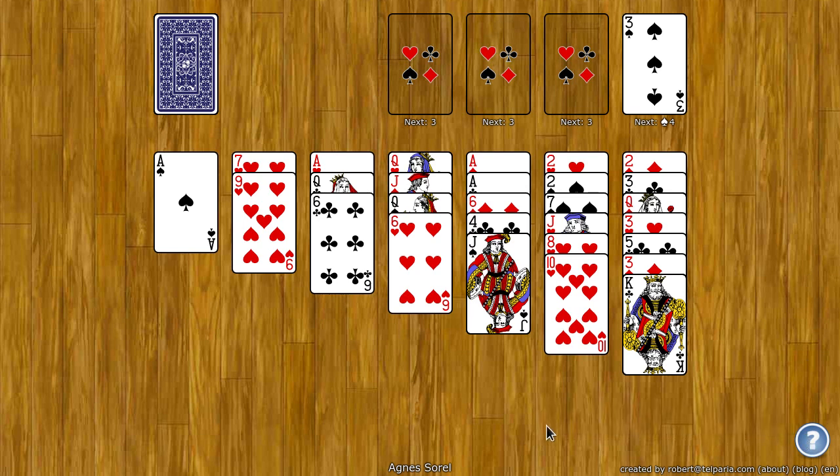The goal of Agnes Sorrel is to move all the cards to the top four foundation spots. These spots build up by rank and by suit, starting with the first card initially dealt to one of the foundations.